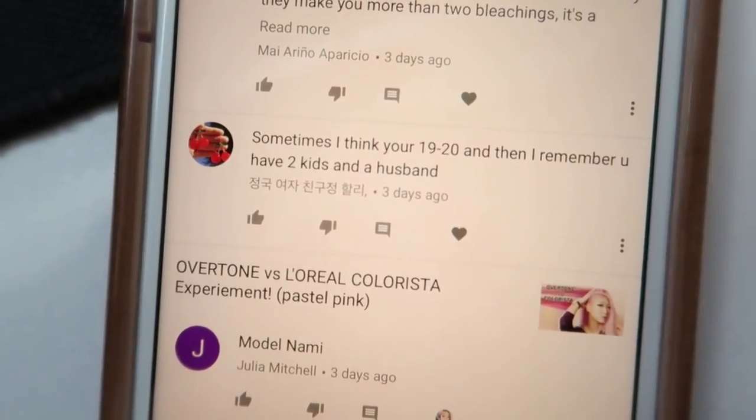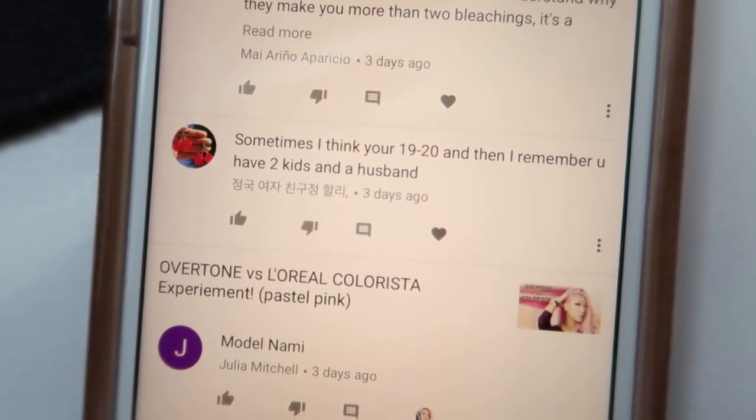Today's featured comment is from Jungkook 여자친구, Jung Halle. She said: 'Sometimes I think you're 19 to 20 and then I remember you have two kids and a husband.' Thanks for your comment, Halle — you're not wrong. As of April 2018, I'm actually 23, so you're pretty close. You will see all of our birth years in the description of all our videos and also in our About page on our channel. It's funny though — it makes sense because I look like I'm in my early 20s, which I am. So you're not wrong. Hope you enjoyed today's video and I'll see you next time. Bye!